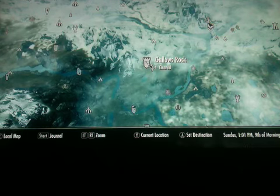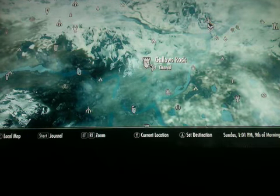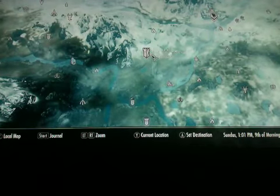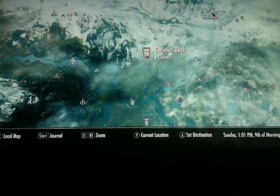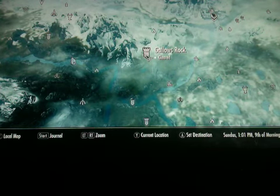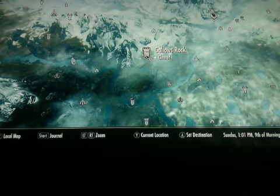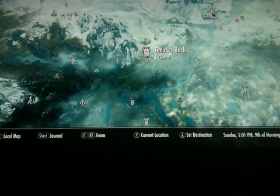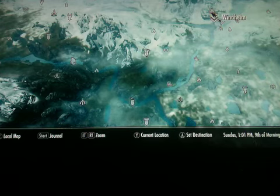Got some more stuff for you treasure hunters out there. You should really think about coming here to Gallows Rock - it's loaded with stuff. The Silver Hand runs it, and you'll run across the silver sword. It's not a rare, but they're the only people that hold it. The silver sword is good against undead.